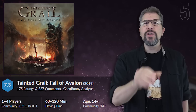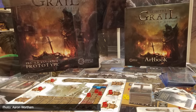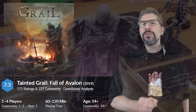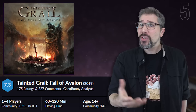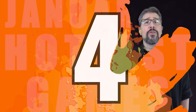Making its debut on the countdown this month in spot number five is Tainted Grail: Fall of Avalon, which blends Arthurian legends and Celtic mythology. Offering a solo or cooperative adventure for one to four players, the game provides a branching storyline which allows players to tackle problems in different ways. Created by Polish fantasy author Krzysztof Piskorski, the game's storyline aims to push the boundaries of non-linear narrative while infusing ambitious stories with excellent board game mechanics and striking visuals. The game becomes available in the fourth quarter of this year from publisher Awaken Realms.